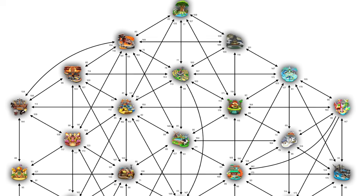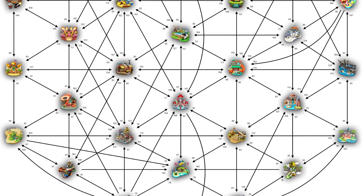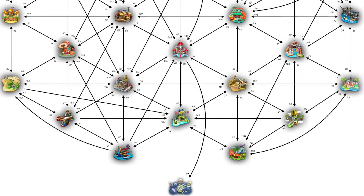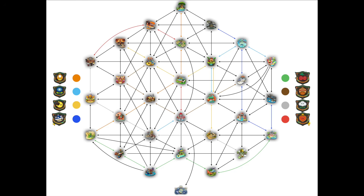Here's also an updated version of the graph showing the times for every connection. The number next to the arrowhead represents the path going towards that track. I also made some other graphs for fun: one showing all the Grand Prix's and which paths they take, and another showing the knockout tours and all paths they take.